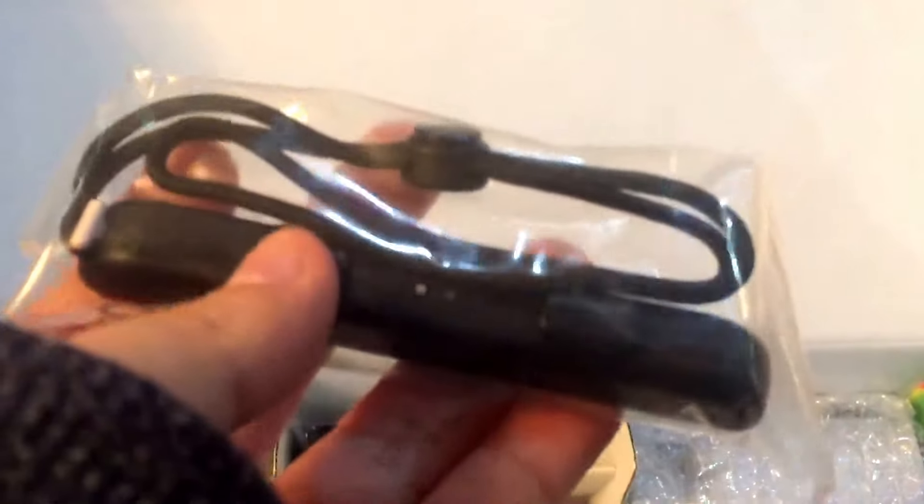You get the power adapter. You get these attachments — I haven't set it up yet. These seem to go on the side of the controllers; they've got buttons on them. You've got two of them, so they must go on the sides of the controllers.